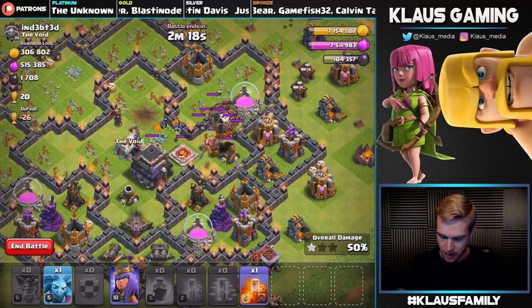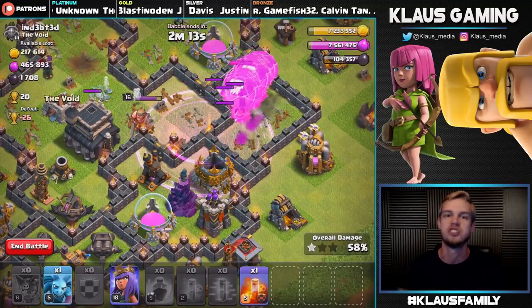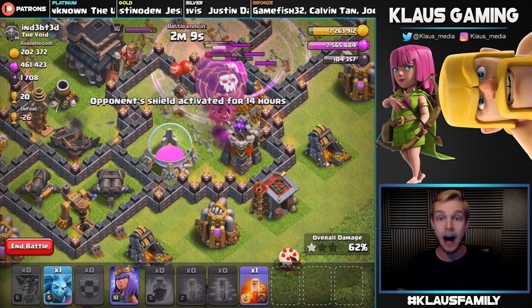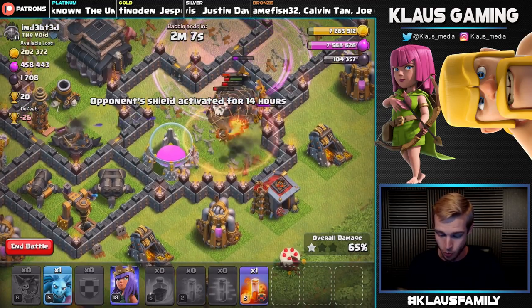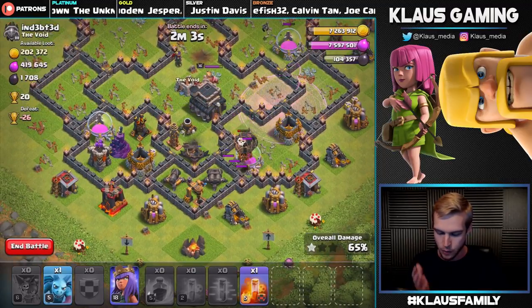Let's drop this Raid spell — they're gonna backtrack and then come back and wipe out some stuff, it's gonna be glorious. Oh yes! Under rages these balloons do work. So is it even possible to get a three-star? If we had one more Raid spell we might get three-star, but I don't think we have enough firepower.